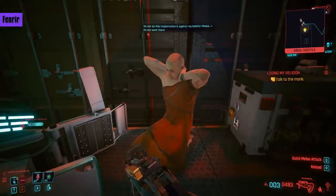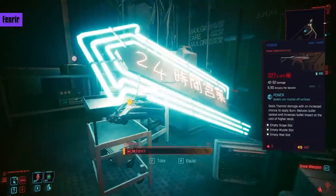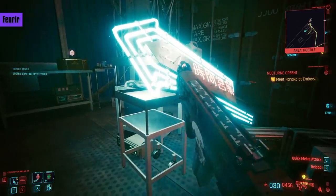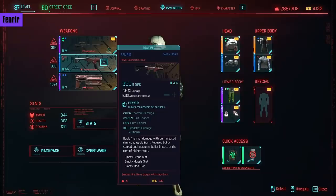So you save the monk and finish the mission. Right next to him is the Fenrir. It's another power submachine gun but this one deals thermal damage with an increased chance to burn. The bigger point is there's less bullet spread and higher bullet impact, meaning you'll be hitting your target more often and applying more stagger. All these stats go up when you craft a legendary version, but I'll be showing off the basic rare version in this video.